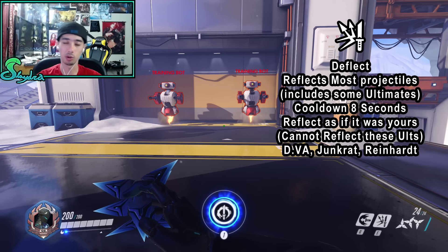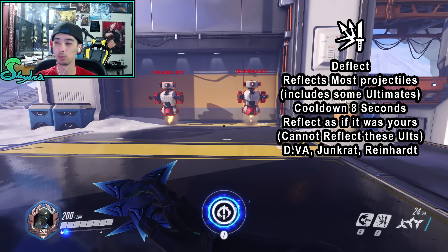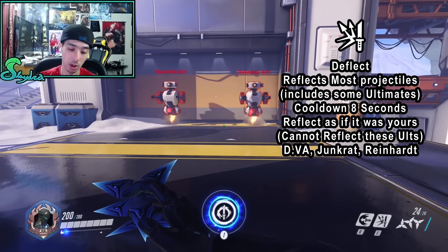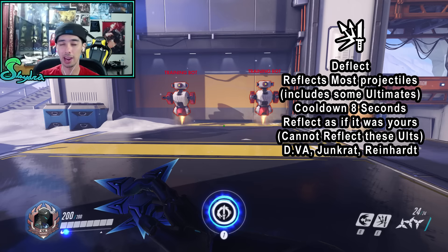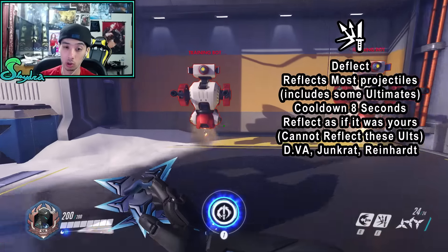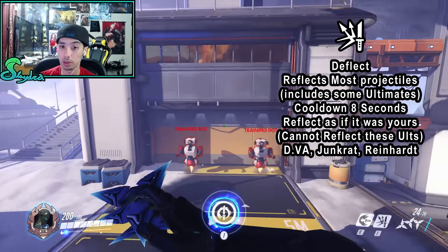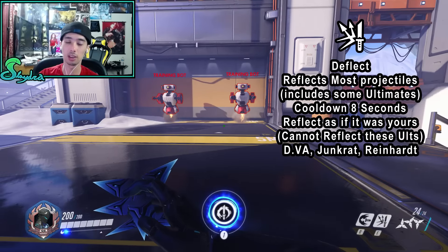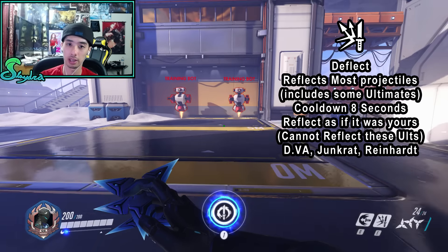Deflect has an eight-second cooldown. You reflect projectiles as if they were your own — so if the original projectile can headshot, your reflected version can headshot too. If it couldn't get a headshot multiplier originally, it won't when reflected either. If the projectile causes a status effect like freezing, the reflected version will still apply that effect. Just think of it as your own projectile being shot back at the enemy.